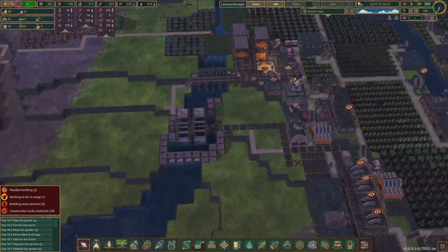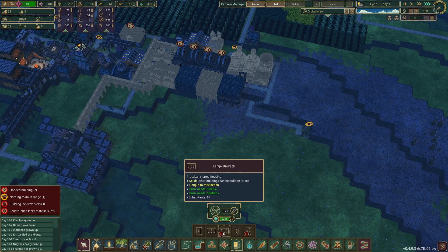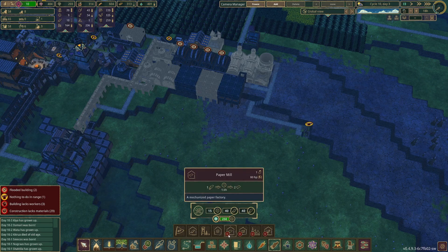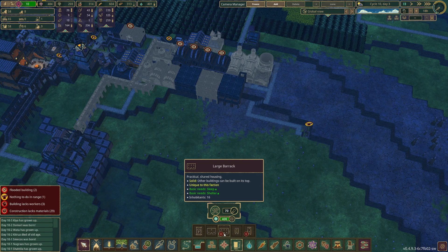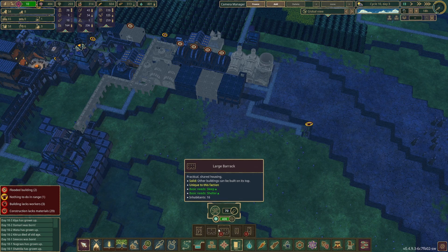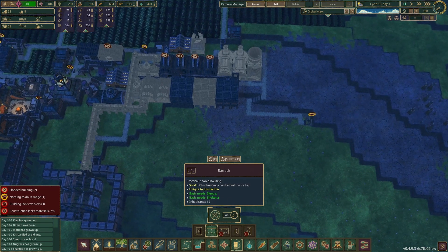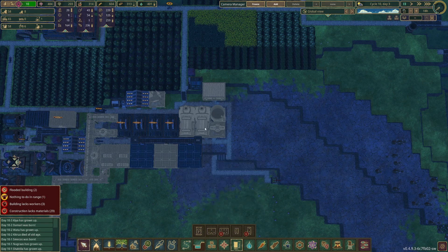What I'm thinking is maybe we'll put some housing on this side. We can get a large barrack — let me slow things down. Let's see how much that costs: so many logs, so many planks, and that gives us 10 or 16 spots. Is that worth it? Nah, I think we just build regular barracks. Let's place them here, kind of next to the production area.